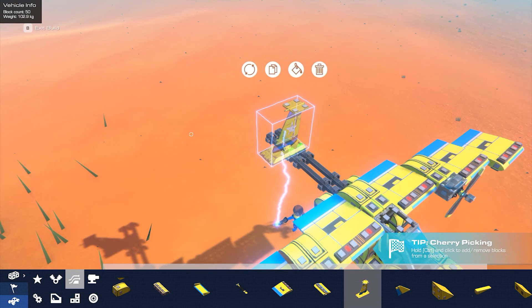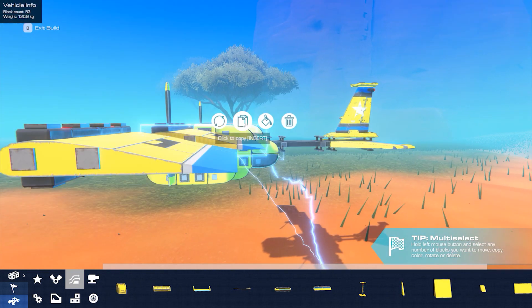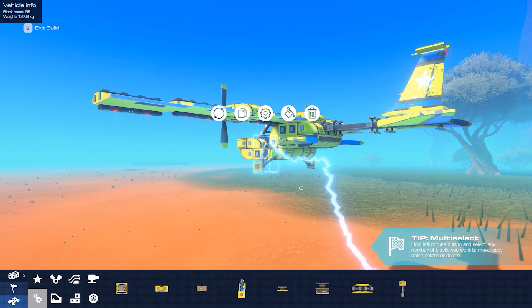Tail fins are important for drag and speed stabilization. You can make a plane without them but we highly recommend it if you want a smooth flying experience. This plane is going to need some wheels to help with liftoff, so let's add those.